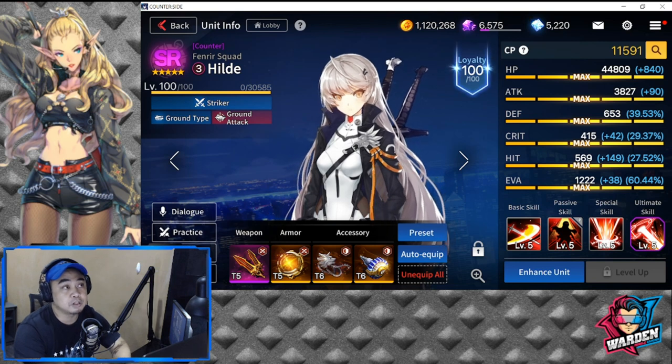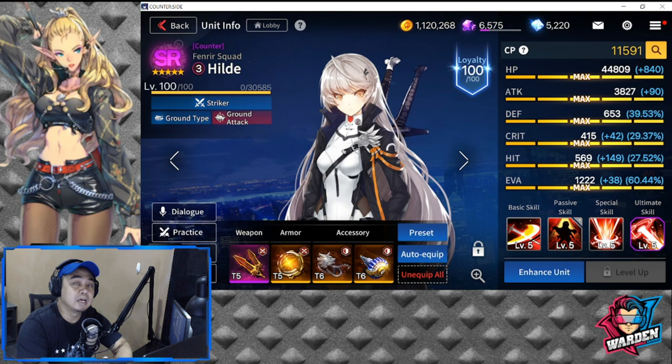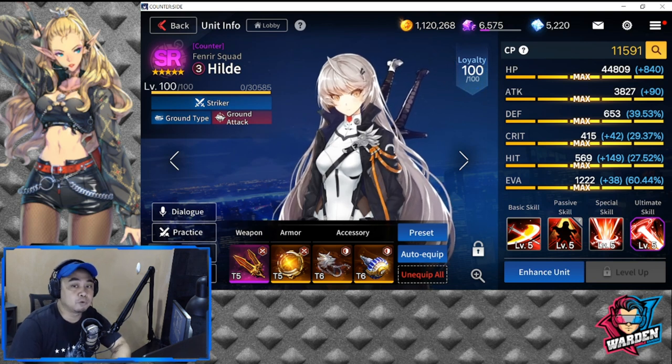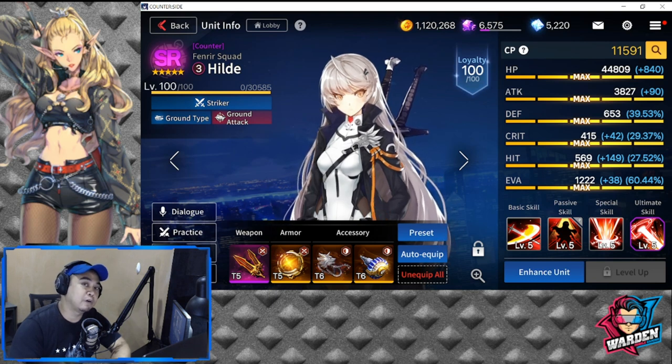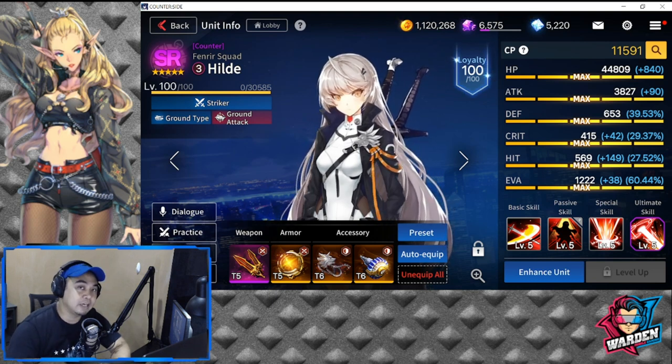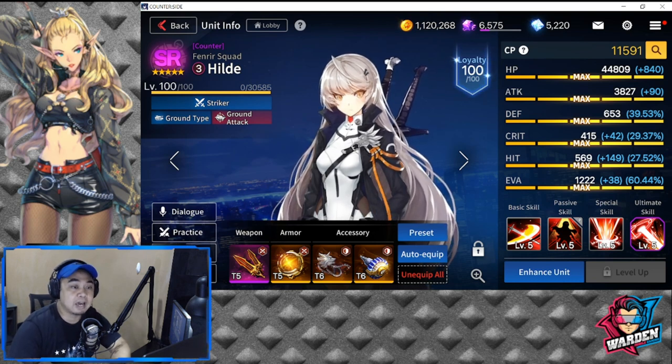I don't know in the future if your summons will yield copies of Hilde. But for now, you'll be forced to level her up from 100 to 110 using Fusion Core. So that's the drawback in having her.